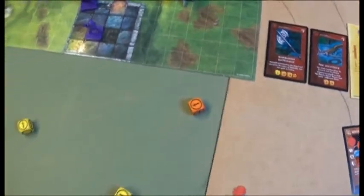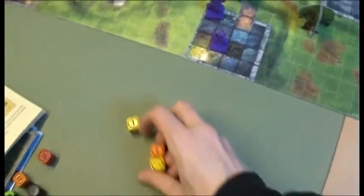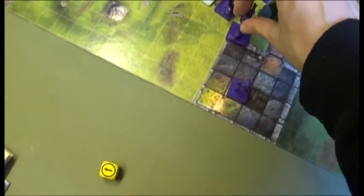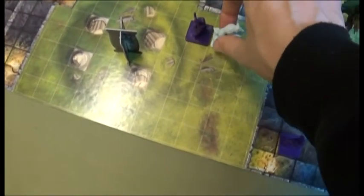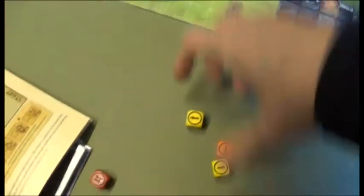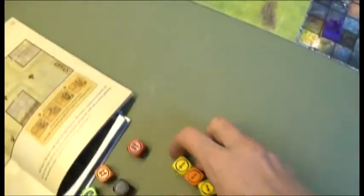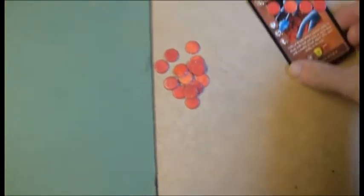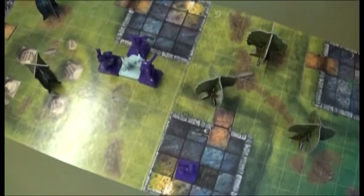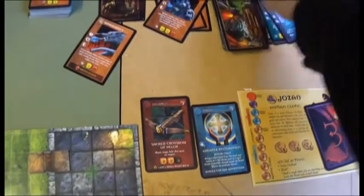That kills the Troll — gone! Jozan moves and opens the door. Did we open that door? Jozan goes one, two, three and shoots it in the face for a wound. That kills it! The bad guys are placed in the wrong pile — silly me, they should be in that pile.